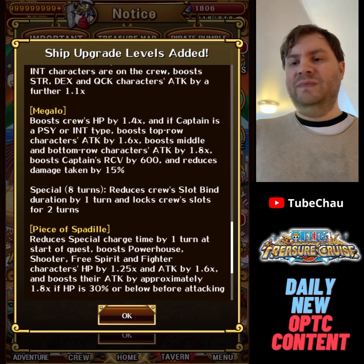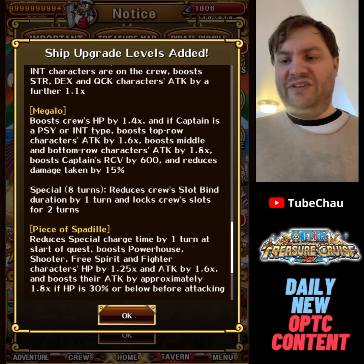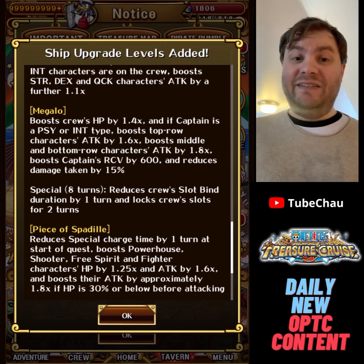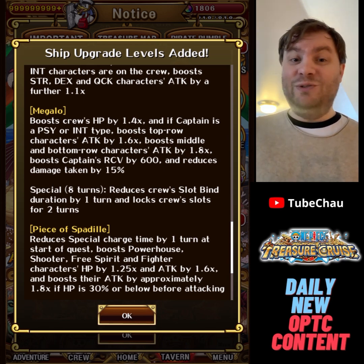Piece of Spadil is basically a multi-class ship. Minus one CD at start of quest. Powerhouse, Shooter, Free Spirit, and Fighter characters get 1.25 times HP and 1.6 times attack, and if you are at very low HP you get 1.8 times attack. This is probably the weakest buff of all the ships — the numbers just aren't impressive. It feels like low reward compared to some other ships. Not saying it's useless, but you really need to see what it gets for modification before getting too excited.